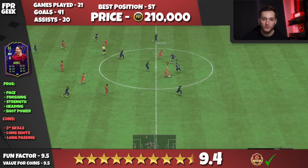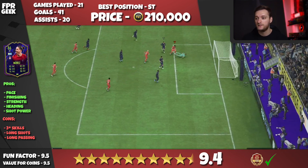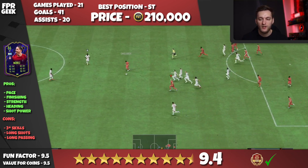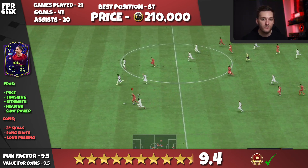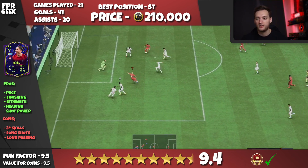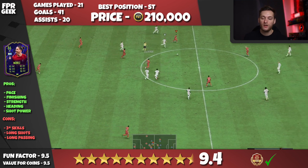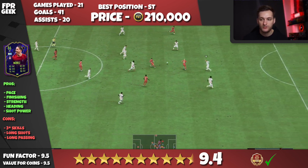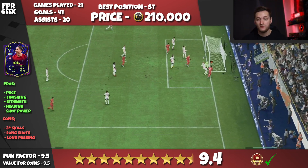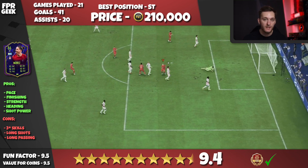Getting into his cons — one was his high/high work rates before the patch, but I don't think that's really a con anymore. He always feels like he's in the right position now. His 3-star weak foot didn't feel like a massive con either. I'd put down his 3-star skill moves as a minor con — I'd love him to have 4-star skill moves as there are a couple of moves I think would be really effective with Nunez. But I just had to rely on him powering through, and he did that easily, so it's only a small con, especially for someone like me who's a bit of a skiller.